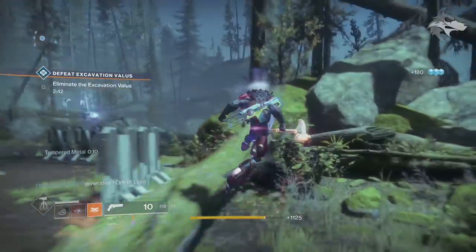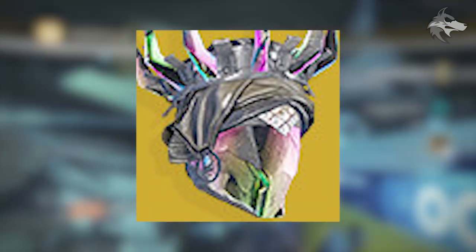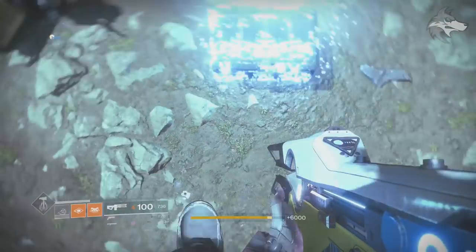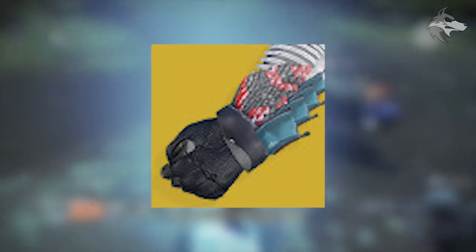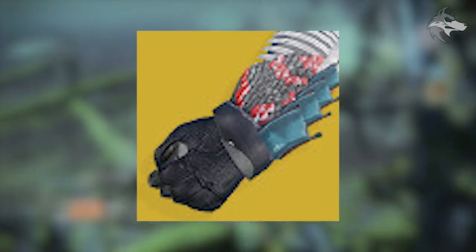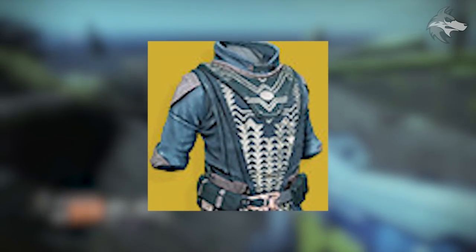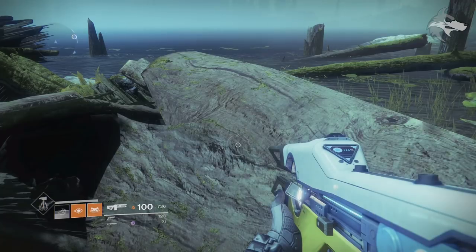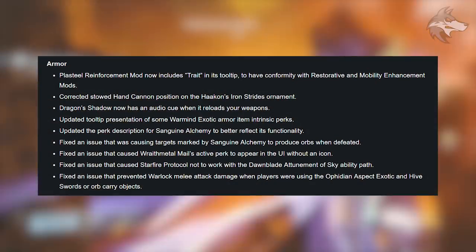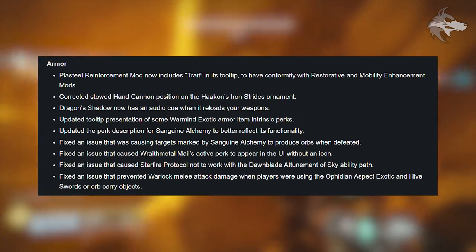For Warlocks: Crown of Tempests collapses total Conduction Tines stacks to three with the same total effect, and each stack now lowers the upkeep cost of Stormtrance — meaning the super lasts longer. Karnstein Armlets: melee hit effects (resilience, mobility, target highlighting) are removed, but melee kills now instantly heal you and grant continuous healing for 8 seconds. Starfire Protocol: empowering rift weapon damage hits now grant Fusion Grenade energy at 20. There are additional exotic armor bug fixes and quality of life changes visible on screen.